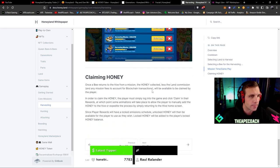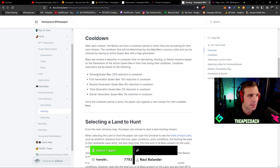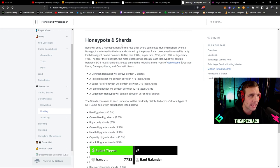Once a bee returns to the hive from a mission, the honey collected less the land commission and any other fees will be available to claim. The player simply logs in and clicks claim in their rewards, then manually adds honey to their hive or returns to the hive home screen. Since player rewards have a locked emissions schedule, unlocked honey will be available to use as they wish, while locked honey will be added to their locked honey balance. For hunting, Genesis queen bees and different generations affect your cooldowns when you select land and bees to go get honey pots and shards.